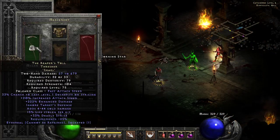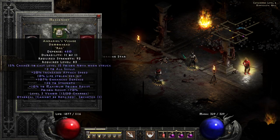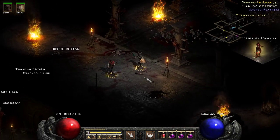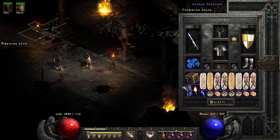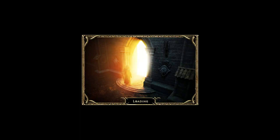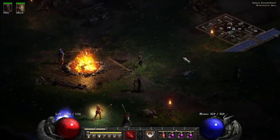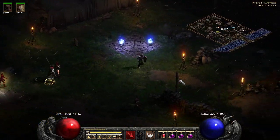On our mercenary we have Reaper's Toll, Fortitude, and Andariel's Visage — a Might mercenary. I'm lazy so I should probably go with the Prayer mercenary, but let's just have fun today. Does anybody like to have fun in Diablo 2? I know I do.